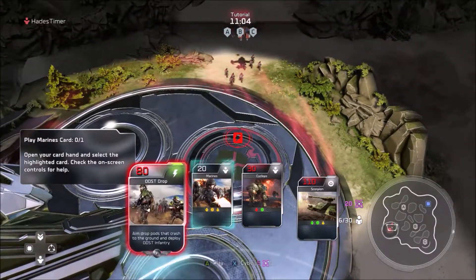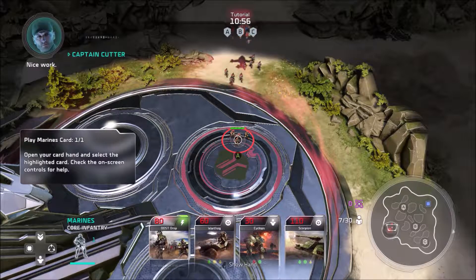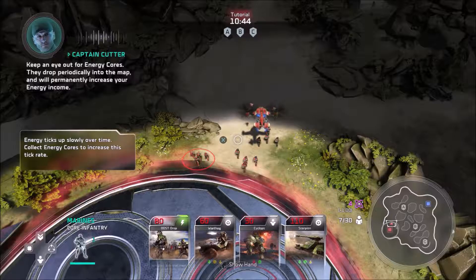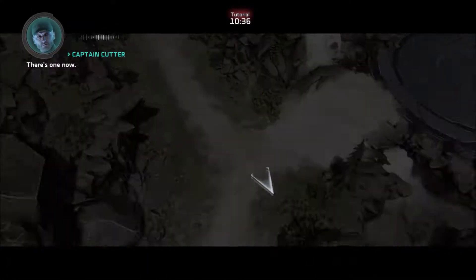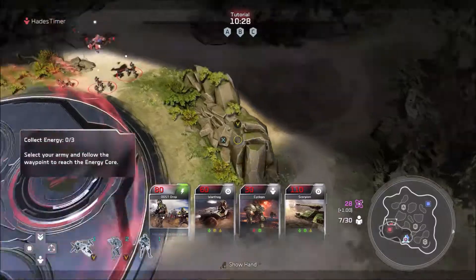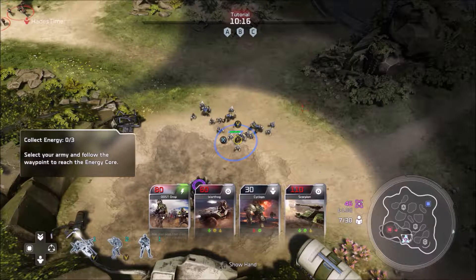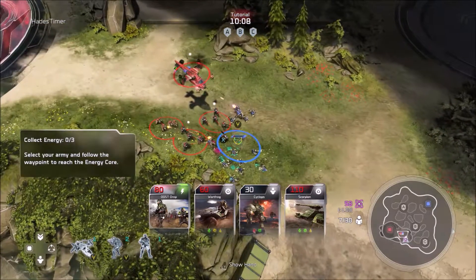Selecting these cards is annoying to say the least on a console. This mechanic was definitely not tested very well — it seems like somebody tried it and said 'yeah it's okay, let's put it out on console.' It is slow, you can easily select the wrong unit, and call-ins like missiles are hard to navigate during the chaos of battle. Not the best, but it gets the job done.